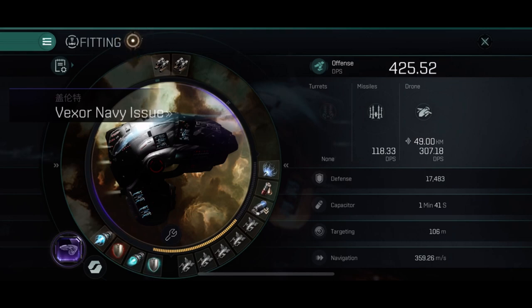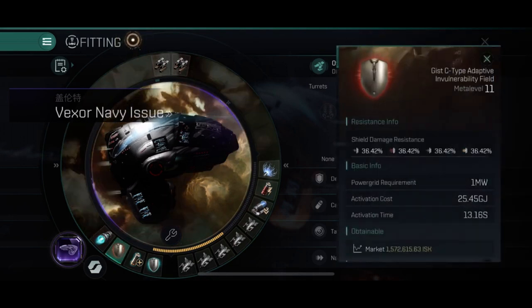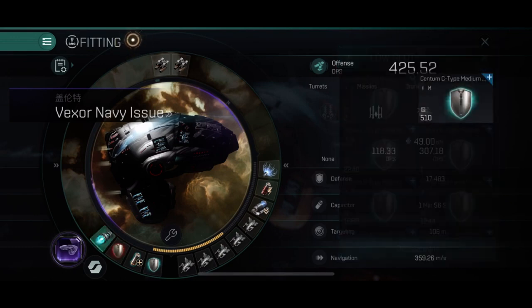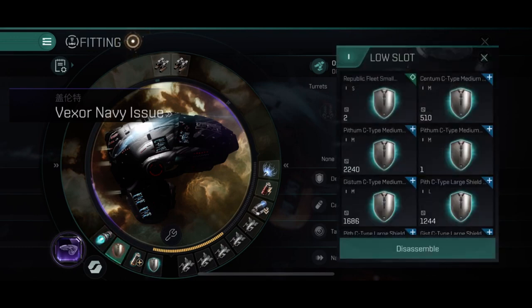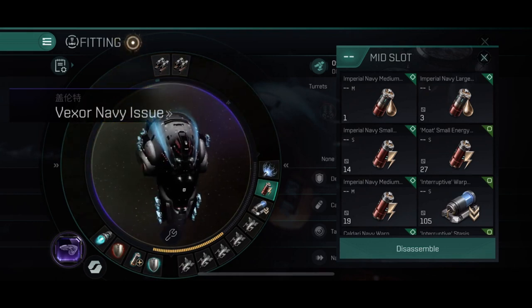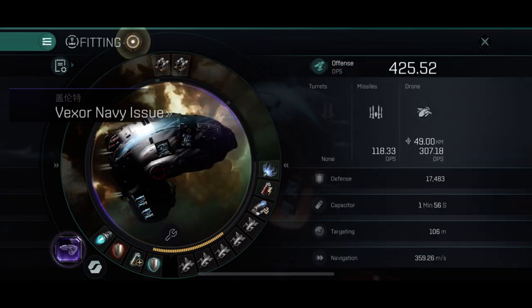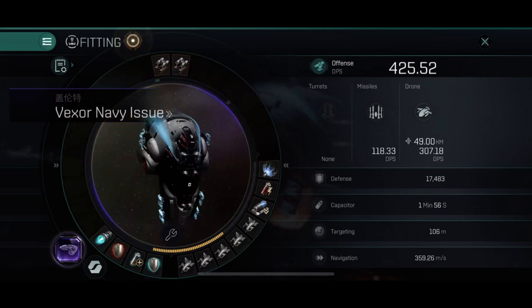You can also build this as a brawler. Change the fitting to an afterburner, an invulnerability field, a cap battery, and a medium booster, and swap a mid slot for a medium neutralizer. This destroys the other player's capacitor, which can be vital in a fight. You go close enough for the neutralizer to work. It's a decent build, though it works less well today since so many ships now have great capacitor. It was very common back in the day.